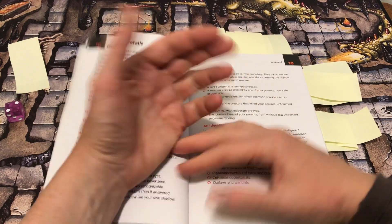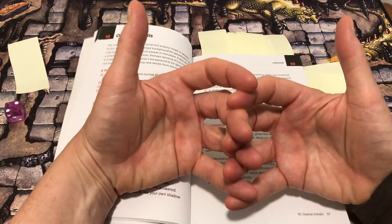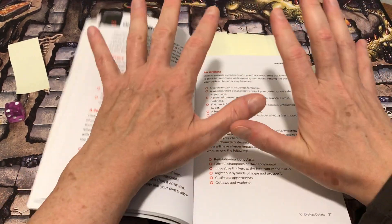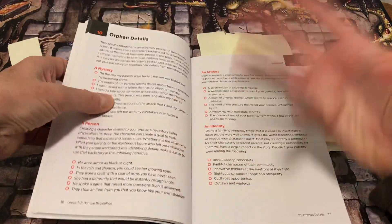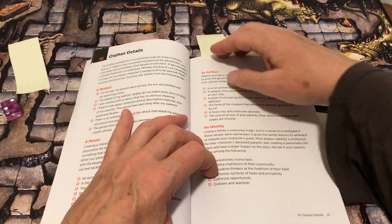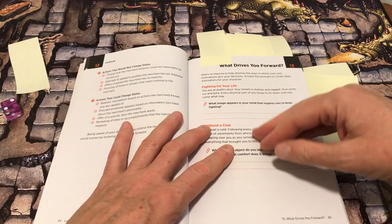Sometimes you're playing along and you just don't know what to do. I usually find if I'm doing two or three die rolls of the same thing, I'm stuck. You could just pull this book out, turn to one of these exercises, roll something up, and connect it to whatever you're doing.